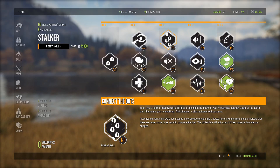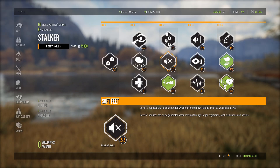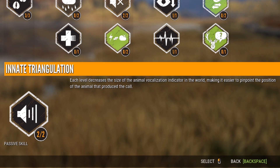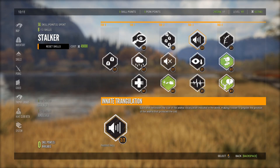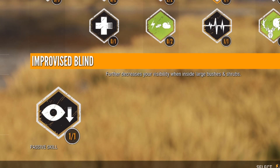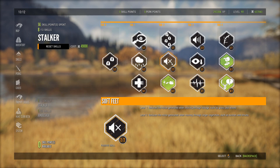I have none of the others here. Moving over to tier two, I have Connect the Dots maxed out — that's basically just for your map; you could probably swap this out for something else. Soft Feet is pretty important — it reduces your noise in larger vegetation, especially if you like bow hunting and want to get close to animals. Moving to tier three, I have Triangulation — each level decreases the size of the animal vocalization zone, so you can tell which direction it came from a lot easier.